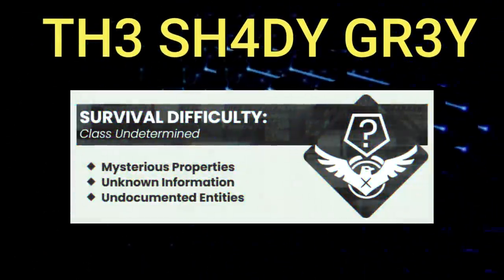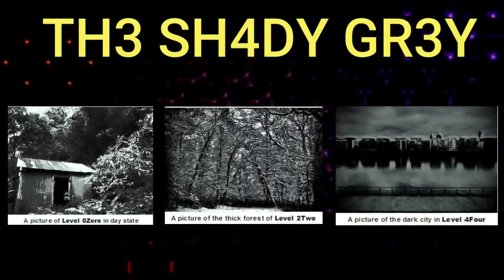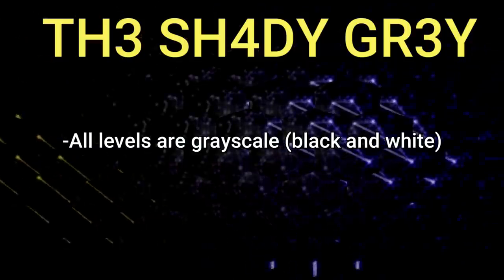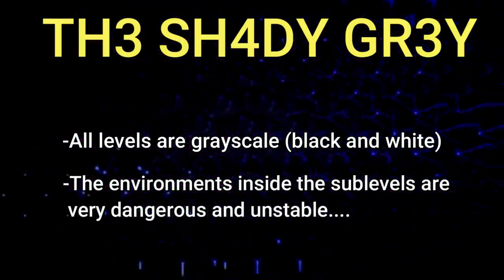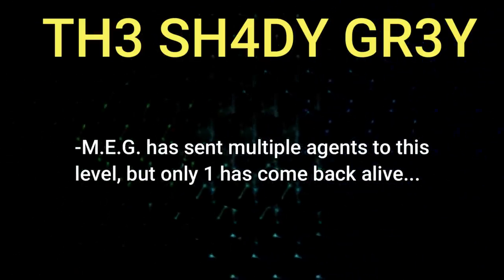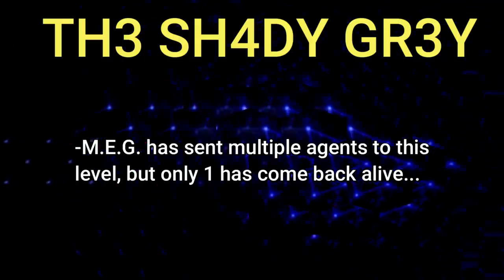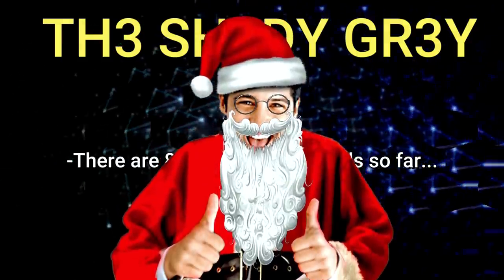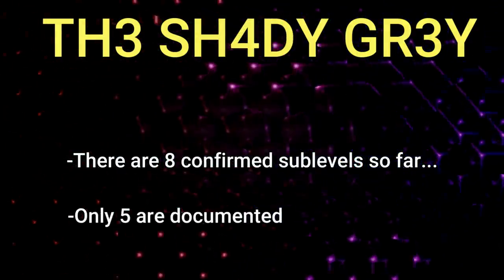The Shady Gray is classified as class undetermined and is a collection of extremely unstable sub-levels that are really rare and hard to get to. All of the levels are colored in a grayscale black and white format. MEG has sent multiple agents to explore its sub-levels but only one has come back alive. There are eight confirmed sub-levels discovered so far, but only five are documented.